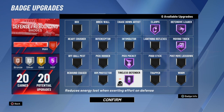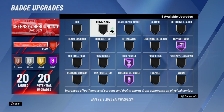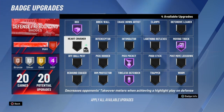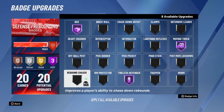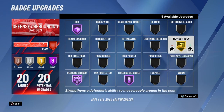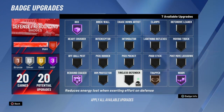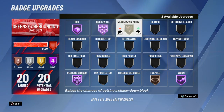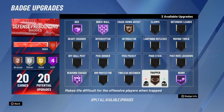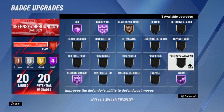The best thing about 2K20 is you can change your badges once you max them out. So I can put some on rebounding if a team needs a rebounder — I can get Worm. If they need me to play center, I got you. I can get Hall of Fame rebounding badges too. I love this.